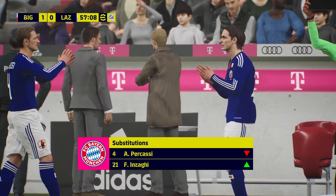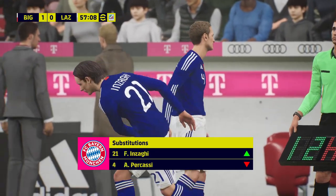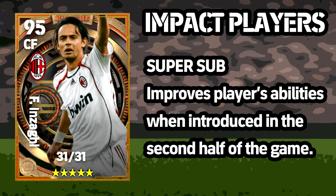We're going to activate Inzaghi as a super sub here — it's the 57th minute and we're up 1-0. So what is a super sub? This is basically how the game defines it: it improves a player's abilities when introduced in the second half of the game. There is no visual indicator — stats do not get a visual boost, there is nothing on screen or in the menus that shows you exactly what it boosts.